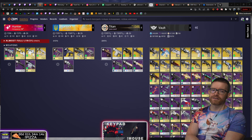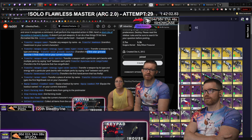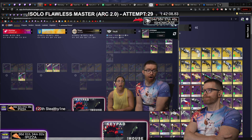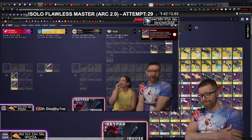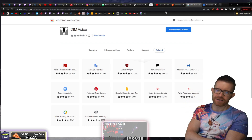The future is here — you can control DIM with your voice. Transfer, grid skipper, with frenzy. That is really cool! So how do you do it? You download the Voice DIM extension in Chrome.